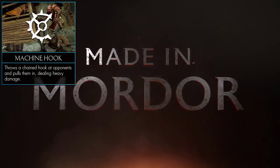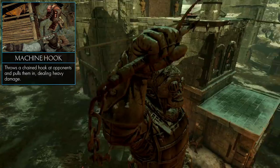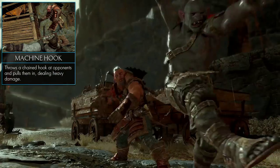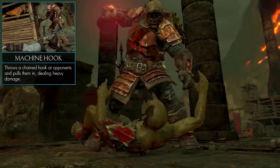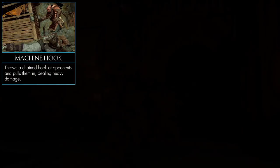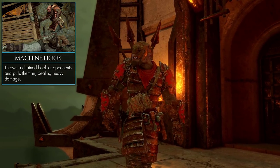Moving on to the Machine tribe. The Machine tribe revolves around industry and metal. Their special weapon is a chain hook. They can throw this at their opponent — it penetrates them, grapples them, and pulls the opponent back towards them, after which they slam them into the ground. This deals a massive amount of damage.